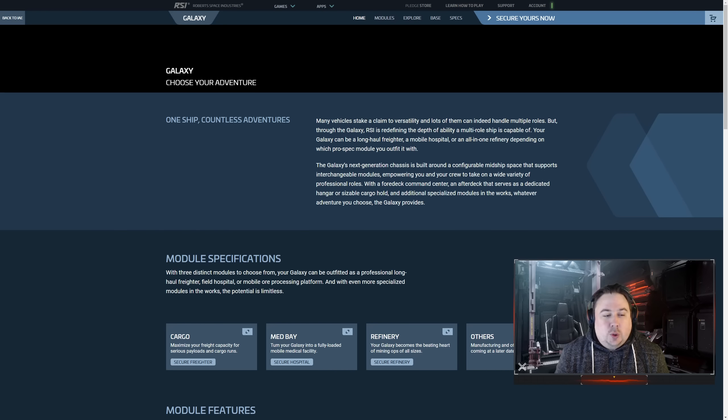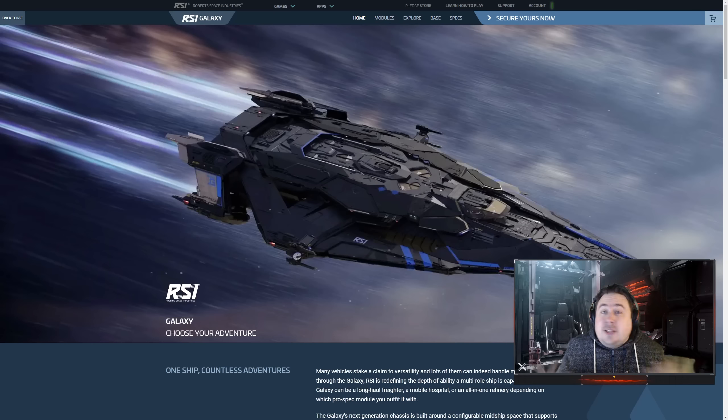Before we go anywhere at all on the ship, the picture's unloading. This is why I don't do stuff live. Normally it just goes wrong and then I spend 15 minutes trying to fix it. I guessed on InfoRunner's channel when I was over there talking about the Galaxy that this ship was going to come in at about $425.